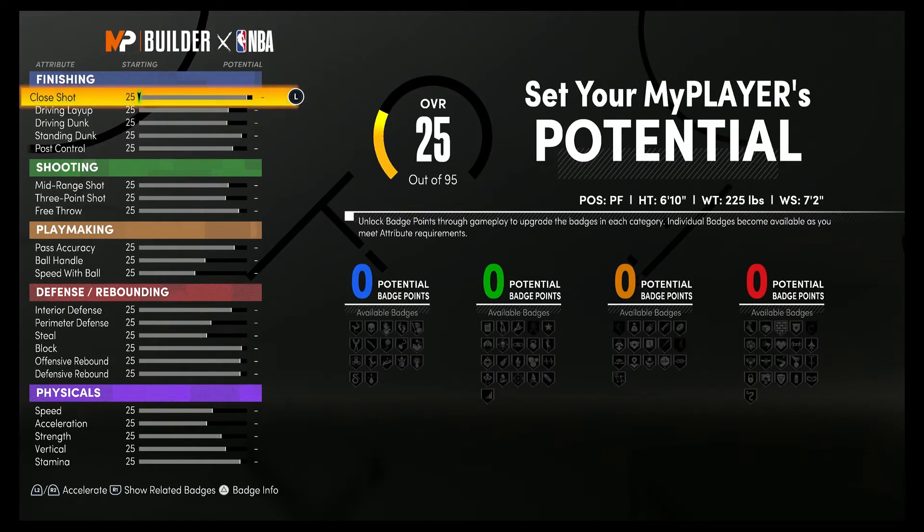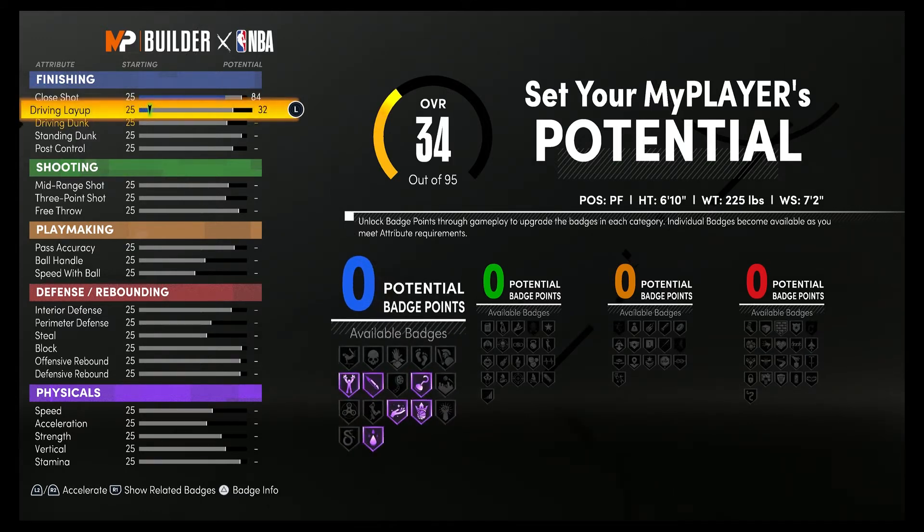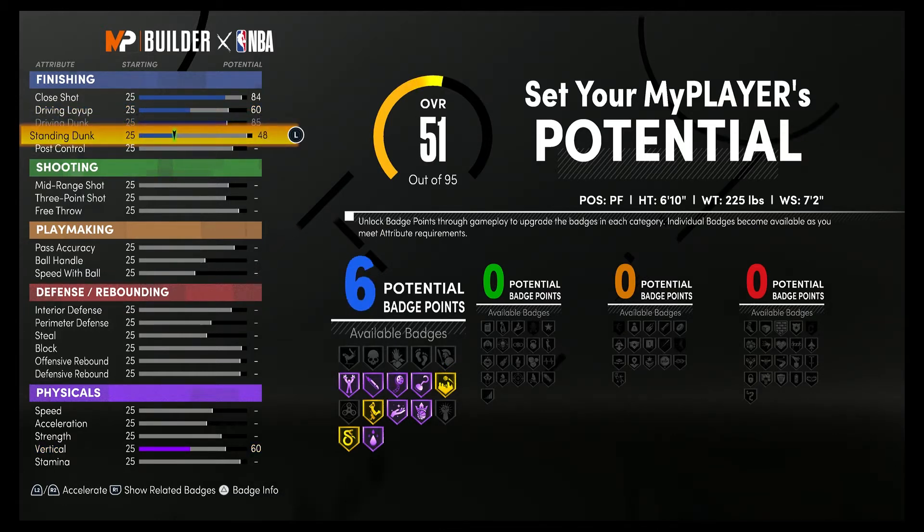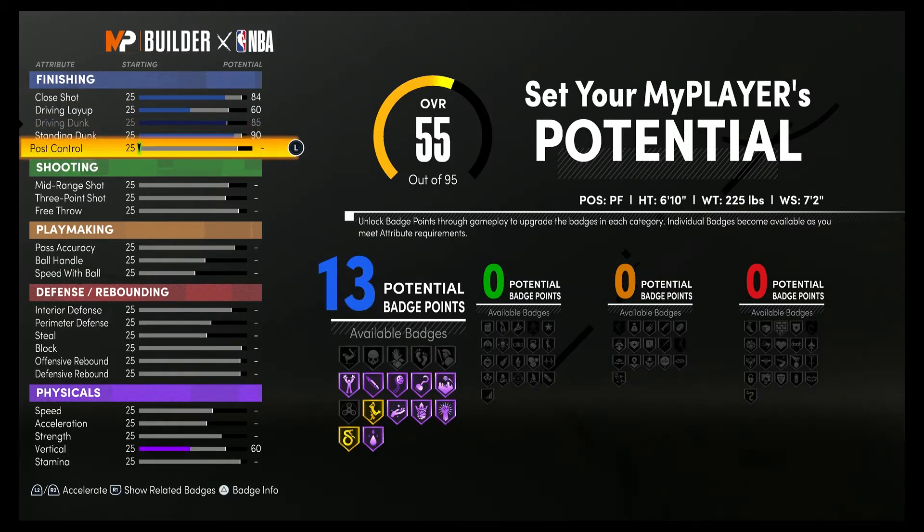For the attributes, you're going to bring your close shot up to an 84. Your driving dunk up to an 85. Your standing dunk up to a 90. Your post control up to a 74. And that's going to give you 16 finishing badges.